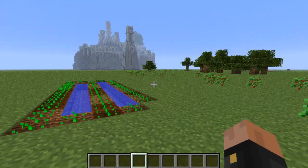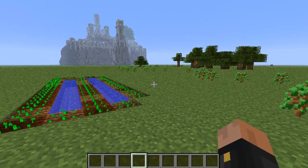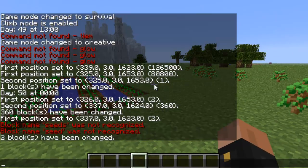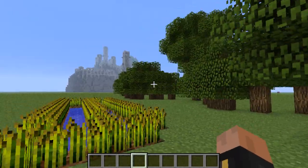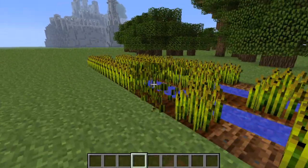If you have a ton of saplings and seeds that take forever to grow, you can make them grow instantly by typing 'grow all' — and everything grows right away. So if you have a huge wheat farm, you can grow it all instantly.